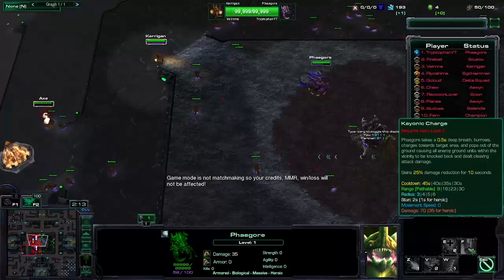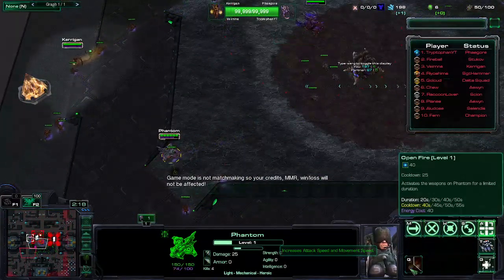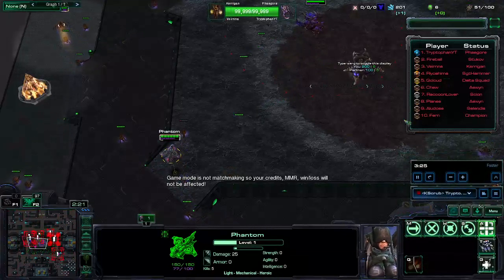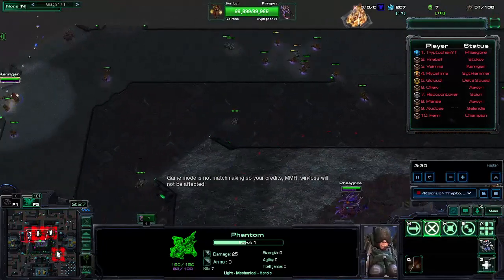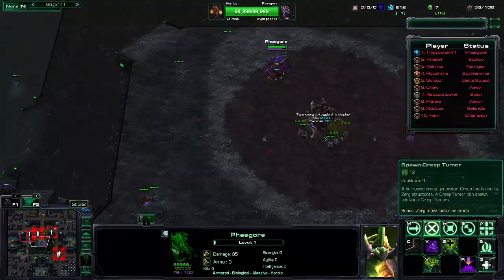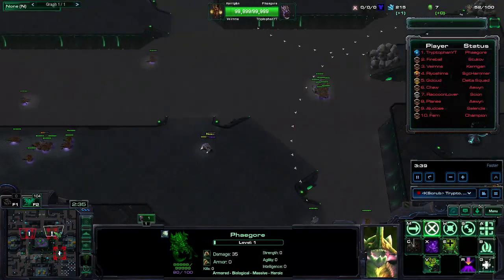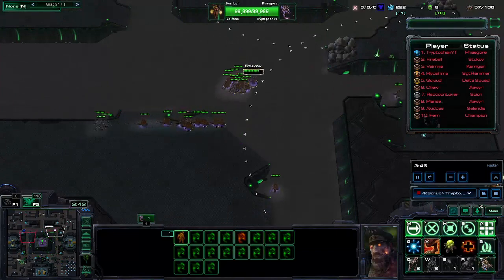The reason I can't use the Energy Drain is because he could just activate it, run in mid, kill everything, and then it doesn't matter if he has zero energy because it's already been activated. With my other one, I got the buff, as you already saw. I had all the lanes in the middle. The buff is really strong because these units heal to full.